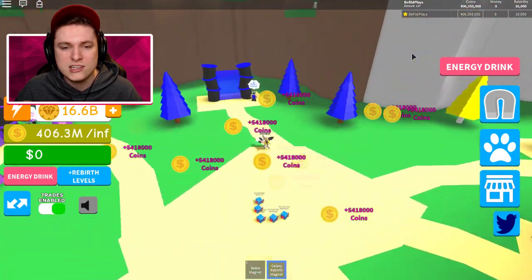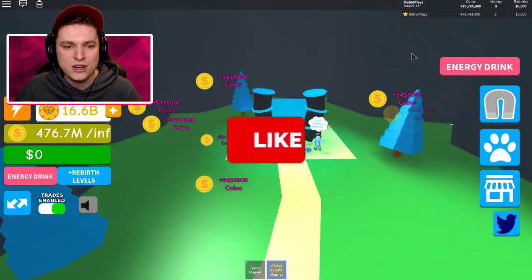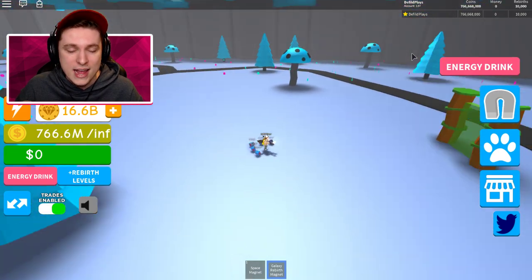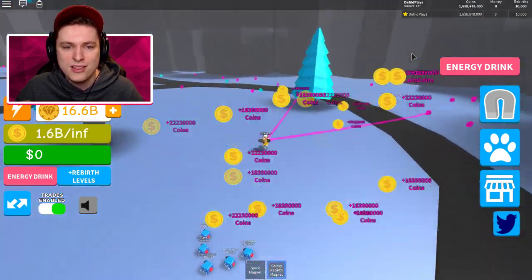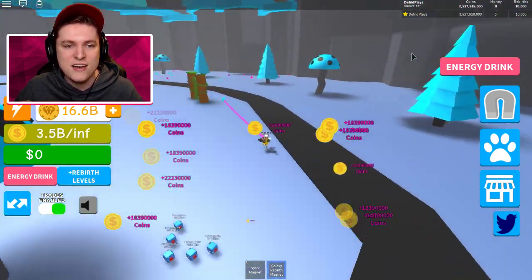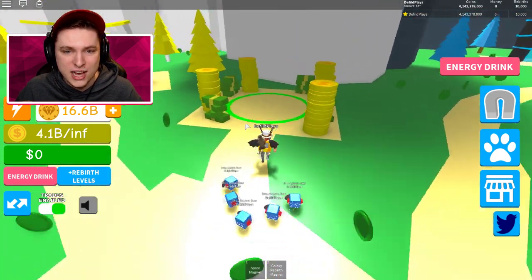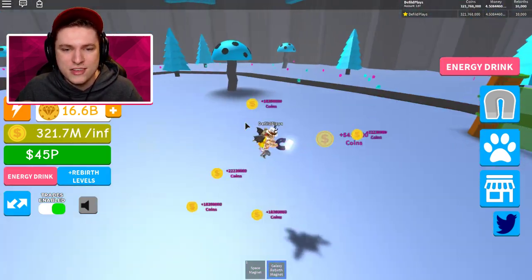Let's check out how much we get — 10,000 rebirths is insane. We're gonna count for 10 seconds and see how much money we can get from gathering for just 10 seconds in my best area. Three, two, one — gathering: one, two, three, four, five, six, seven, eight, nine, and ten. Unequip the magnet, let's go back — we gathered around 4.1 billion coins.